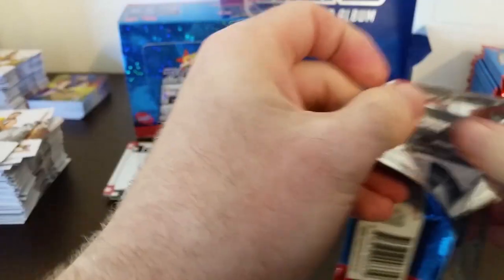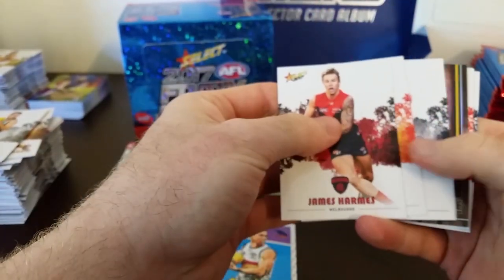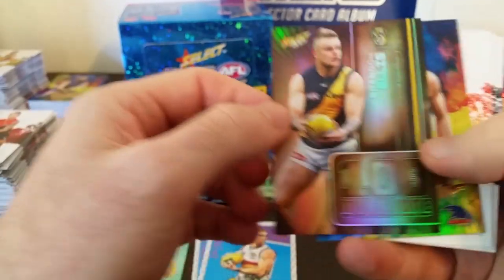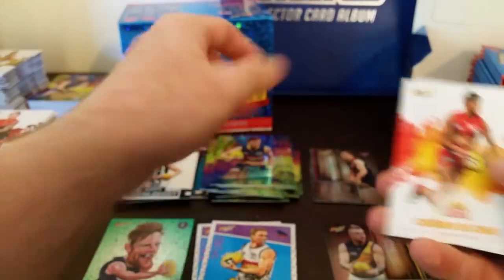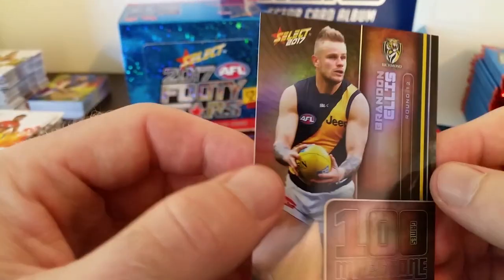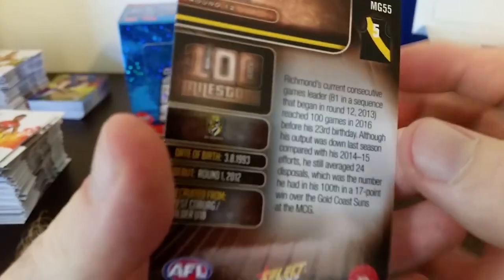We're halfway through — this is the last card from the left-hand side. Milestone — Brandon Ellis from the Tigers. And Paul Seedsman from the Crows, holofoil. That was our first milestone card — Tigers, 100 games, Brandon Ellis.